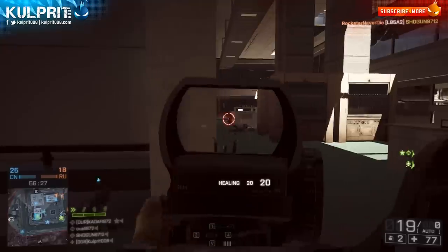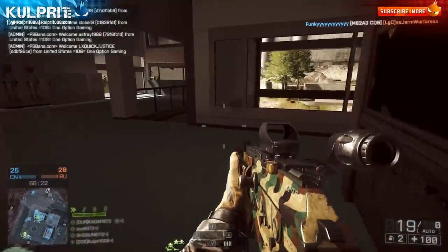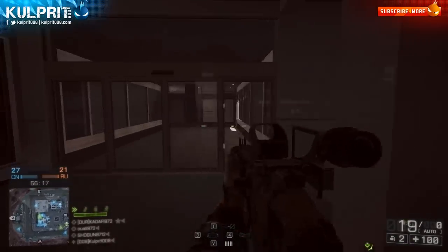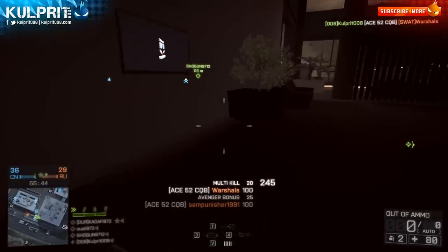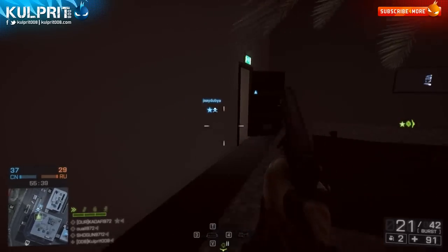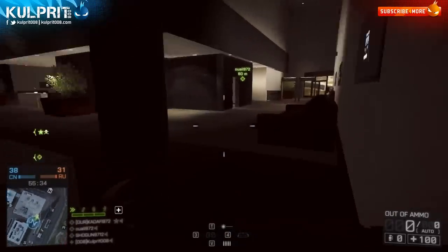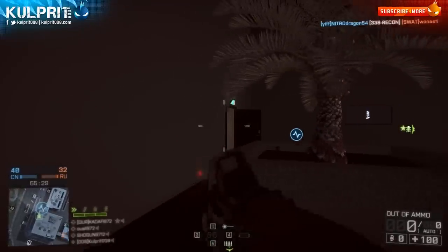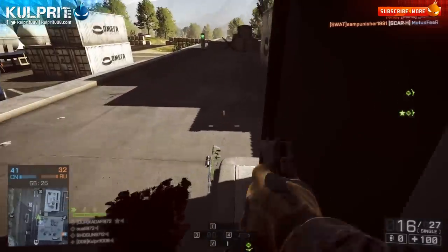The Ace-52 has more side-to-side recoil than the Scar-H, but it's about average for the assault rifles and carbines. It has slightly more side-to-side recoil — around 5 compared to the Scar-H's 4 — but it's right in there competitive with all the other assault rifles and carbines. The magazine, just like the Scar-H, does not hold a lot of rounds — it has 26 rounds, which is considerably better than the Scar-H's 21.